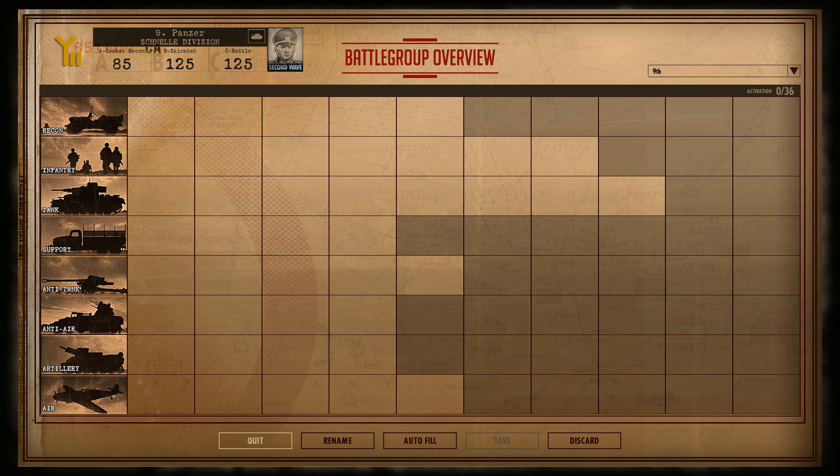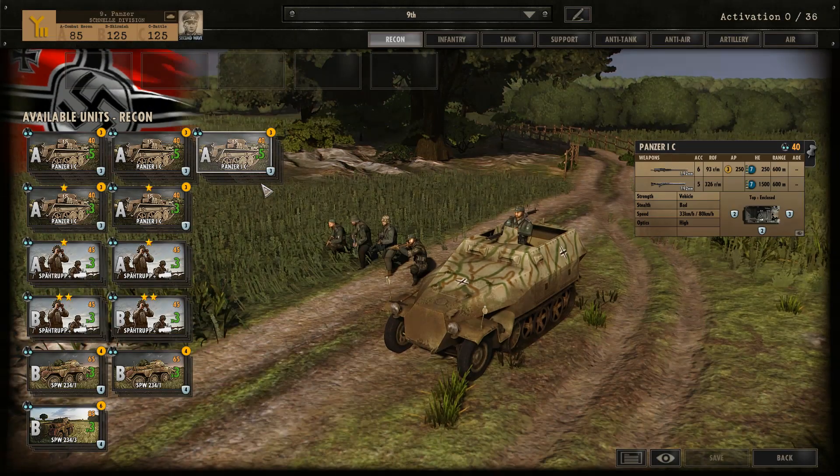So without further ado let's take a look at their stats. In A-phase you've got 85 points which is pretty good, and then B and C-phase is 125, which is pretty good as well — it's not a ton but it's not a little either, it's a good balance. 36 activation points which is pretty standard, and overall your slots are pretty well balanced — you're not facing a free restriction in terms of slots in any of the categories, so you've got a good amount of leeway.